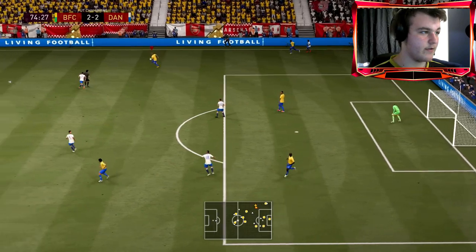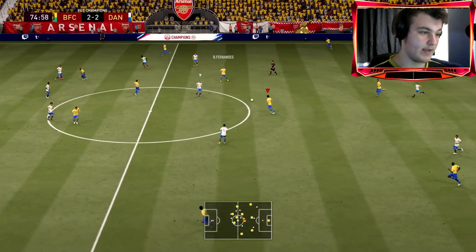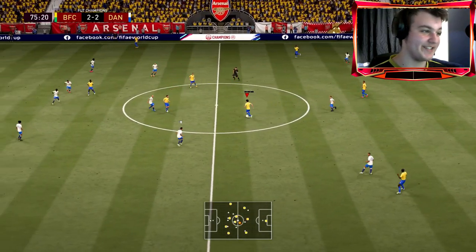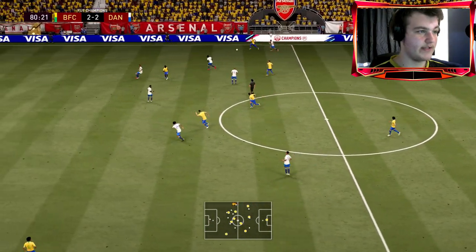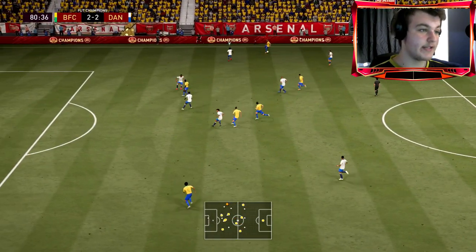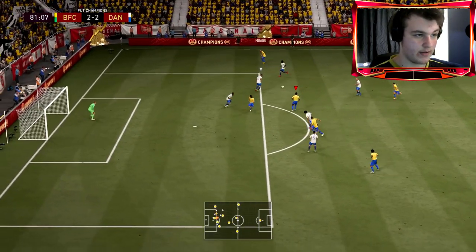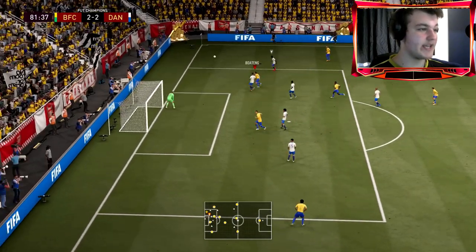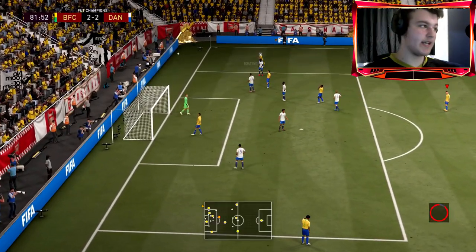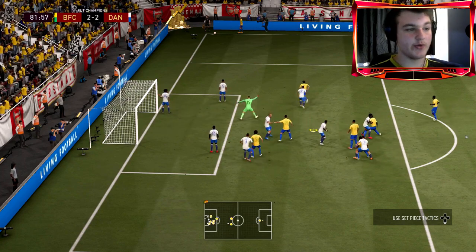He is absolutely rapid — I was not expecting him to get to that one. He's got 99 pace, he absolutely does the business. Davis — I'm honestly scared of his normal card there. Trigger the run, overlap through to Pale, Pale down to Dalpy — Dalpy with a touch, can't finish. We're starting to pick it up a bit, getting some chances and Mbabu is really holding things together.